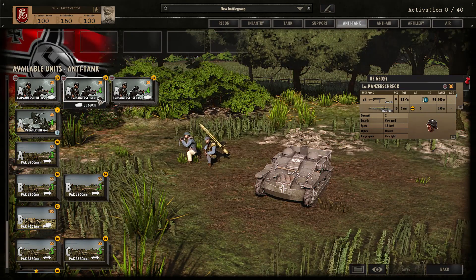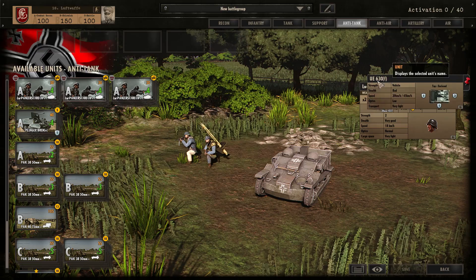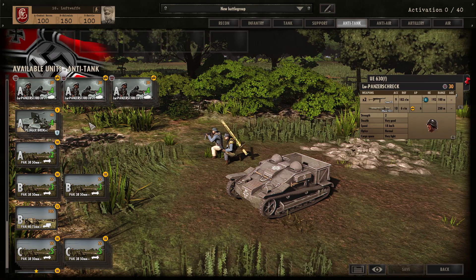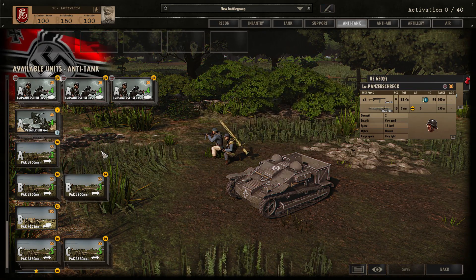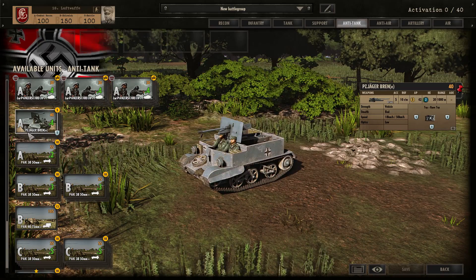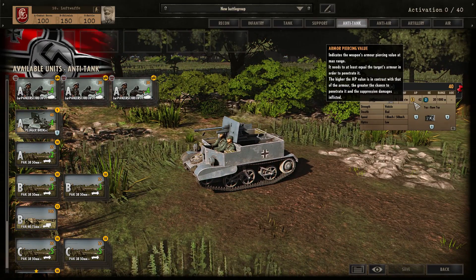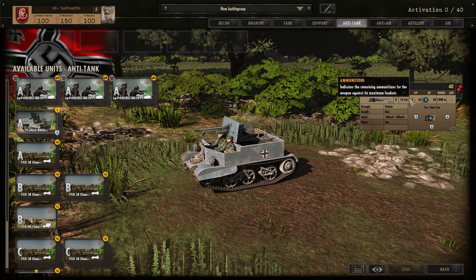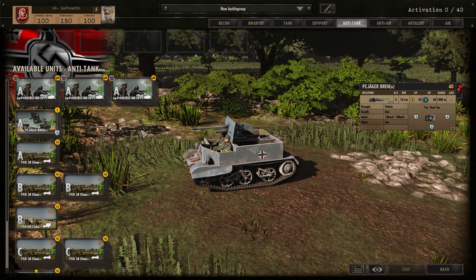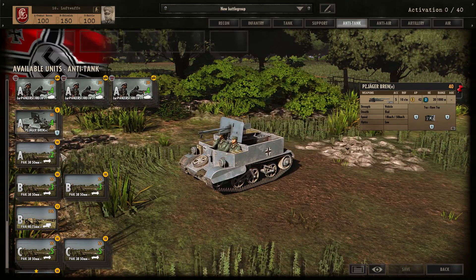In the Anti-tank tab, we start with the Luftwaffe Panzerschreck teams, which come in a UE 630F armoured transport. They're not great — no veterancy — but they have the Panzerschreck so they could ambush quite easily, and you'll probably rely on them in Phase A due to low AT gun availability. You also have the Panzerjäger Bren — a captured Bren carrier with a 47mm cannon on top. Decent rate of fire, can take out half-tracks easily, so useful against something like the 3rd Armoured. But again, no veterancy, nothing too much to rely on.